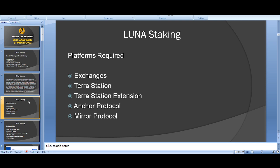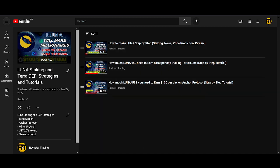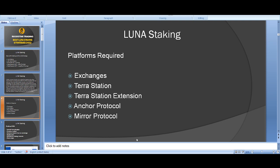The platforms you need for this video: exchanges like Binance or KuCoin to buy Luna. You need the Terra Station web app for staking Luna — I go into a lot of detail in a previous video. You also need to install the Terra Station browser extension on Chrome, which is required if you want to use Anchor and Mirror Protocol.